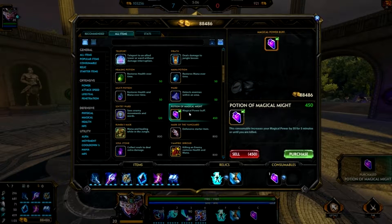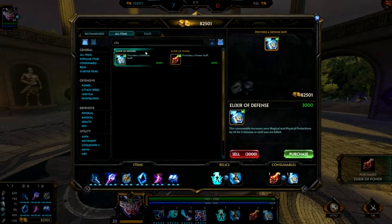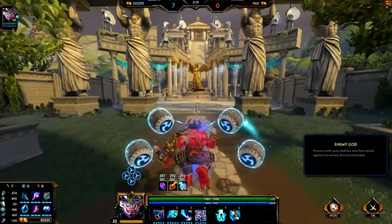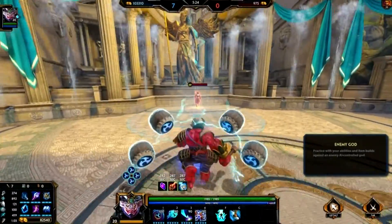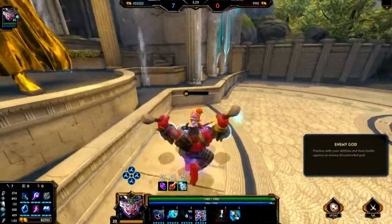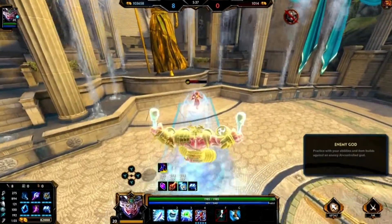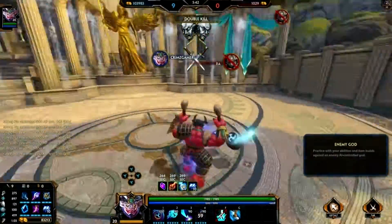Let me show you exactly what this build can do with the Elixirs and Potions equipped. It will do a significant amount of damage. I'm only going to basic attack him for this one and see how much damage it does. With the potions, the ult should be nearly an insta-kill. See, it does a lot more damage with the potions — it basically maxes out your power.